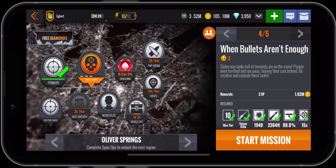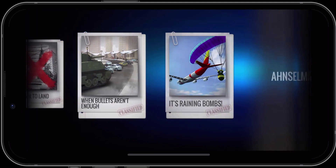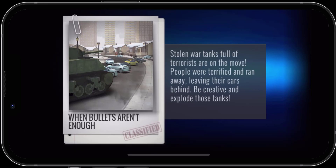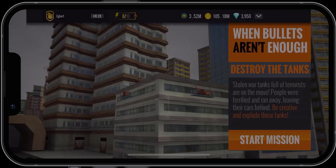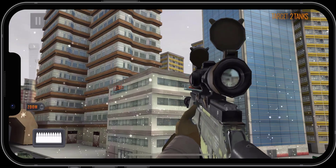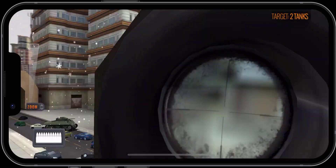We've got all the necessary requirements — we'll click on Start Mission. Stolen war tanks full of terrorists are on the move; people were terrified and ran away leaving their cars behind. Be creative and explode those tanks. I'm not exactly sure what this is all about — let's pop in there and figure it out. The target is two tanks.